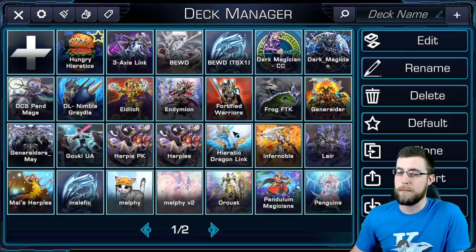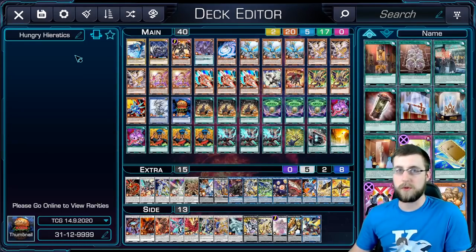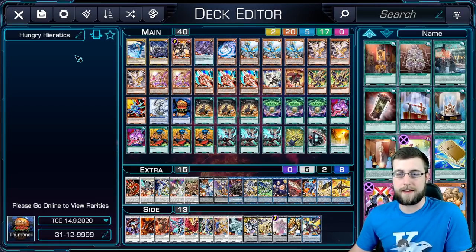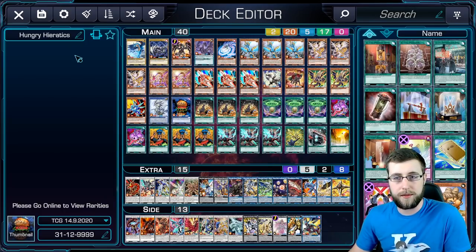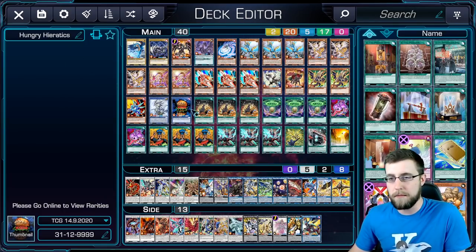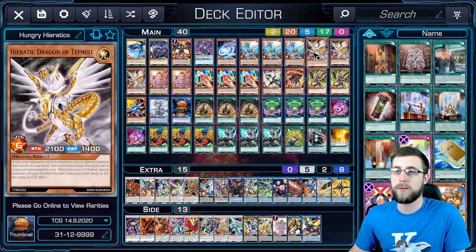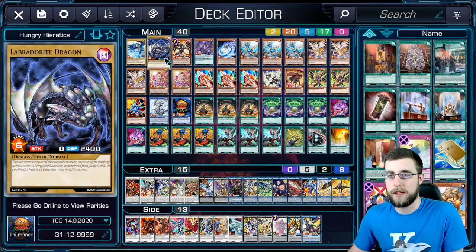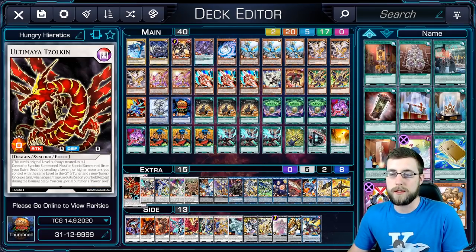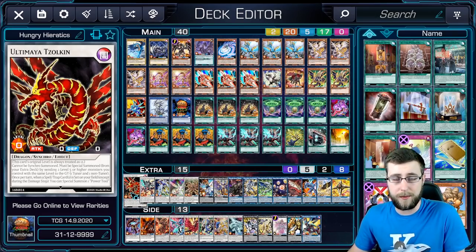So this is YGO Omega, and I figured I would showcase some of that as well as see how the recording of it goes. So this is the deck. It's basically Dragon Link with the rituals and the Heretics thrown in. Kind of the big combo would be going from pre-prep into Hungry Burger and Burger Recipe with one of your level 6 Heretics. So you can then immediately tribute off one from the hand, summon Labradoodle, and go into Zulkin. That's kind of the reason we're using the rituals in any way.